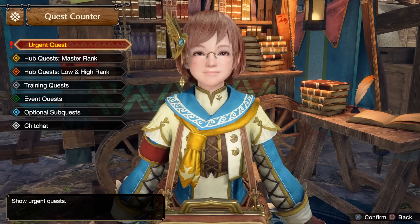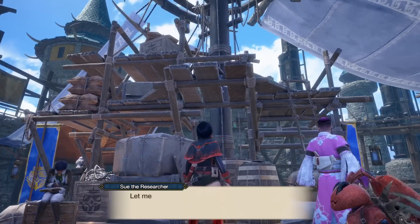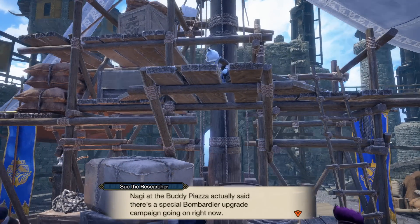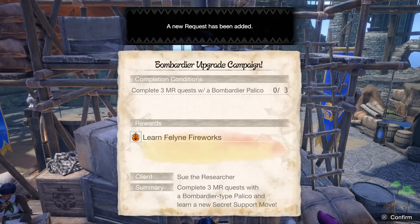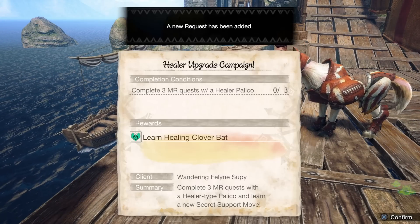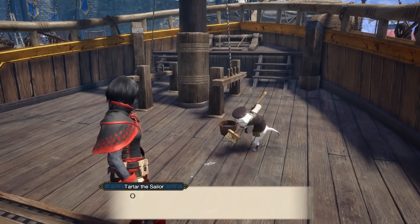After you beat the urgent Tetranadon in Sunbreak, which is very, very early on, you will get back to Elgardo and see five different Palicos wanting to chat with you. Each of them will give you a request to go on three hunts with a type of Palico, one for each of the five types. Upon doing so, you will receive the ultimate attack for that type of Palico.